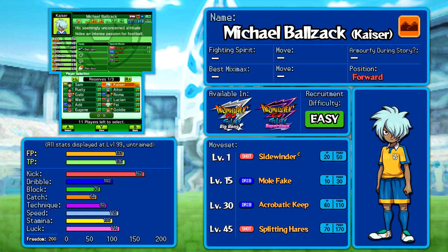Kaiser actually has the highest stats we've seen so far — 162 on his kick — though it's nothing compared to the Victor you already have. All of his shots are Earth element, which is quite a rarity, and he does have a good dribble here as well. He's been given Splitting Hairs, which finally gives him something other than Sidewinder and occasionally Ballista Barrage. But Ballista Barrage is kind of missed — he's got no long shot.